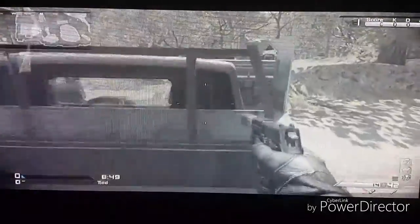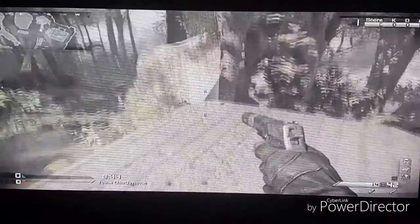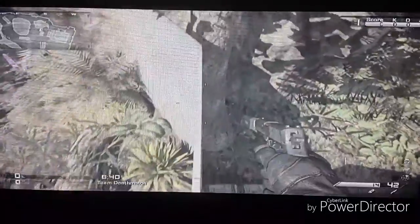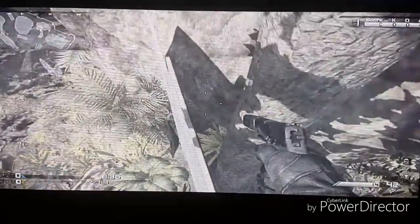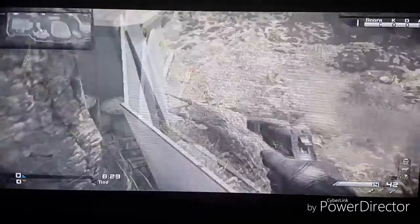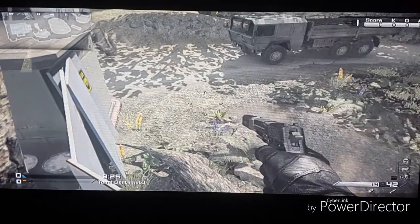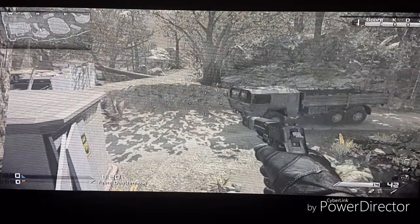For our next spot, you are going to want to climb onto this track and climb up here, then jump and climb onto there. What you want to do is carefully come across this and just stay here. This is almost impossible for you to be knifed — no one can knife you up here. But they can throw a knife at you. This spot is a nice spot if you want to snipe people coming up there.